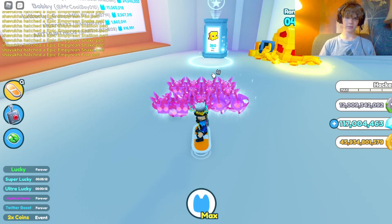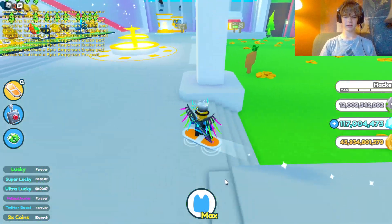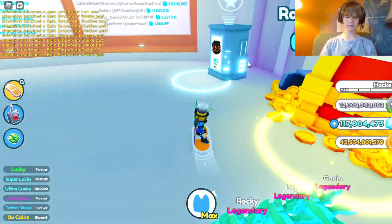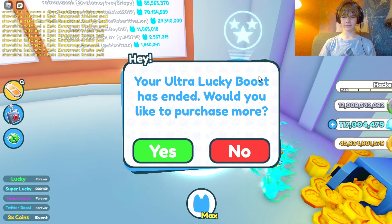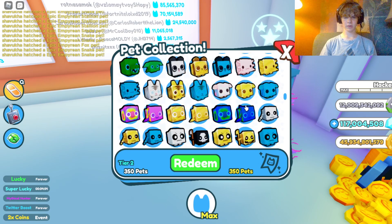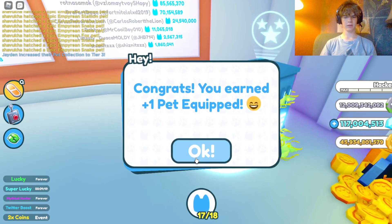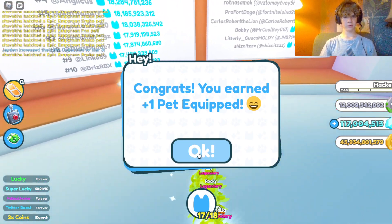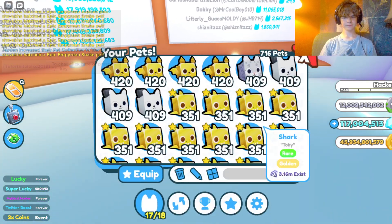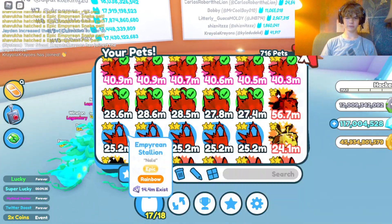I'm playing Pet Simulator X and I'm still at a water park. I was trying to get enough unique types of pets to equip 18 pets, and I got enough — 350 different types. So if I scroll down and click redeem, I earn plus one pet to equip. Now I can equip 18 pets, so I'm going to equip another pet. Which one should I equip?